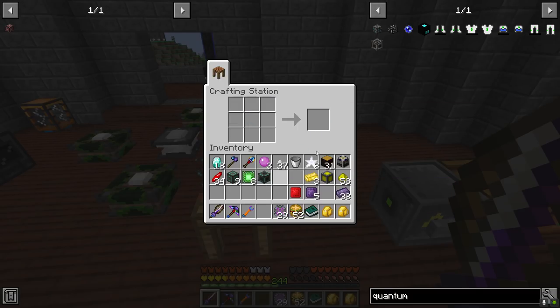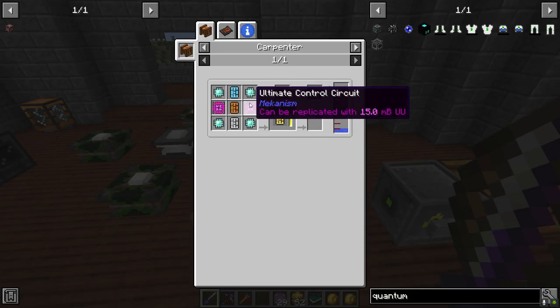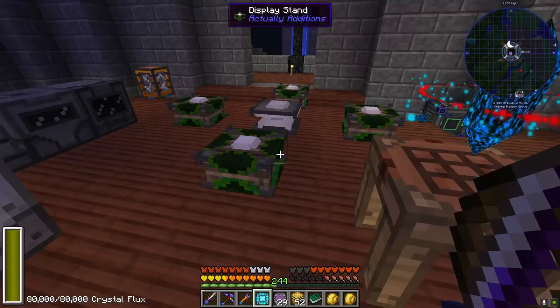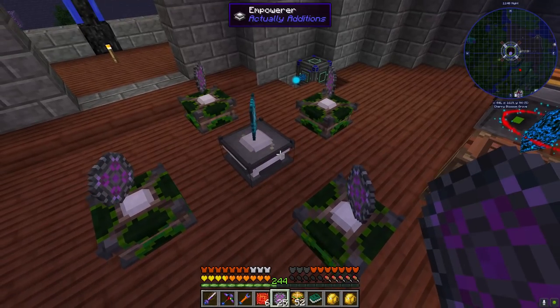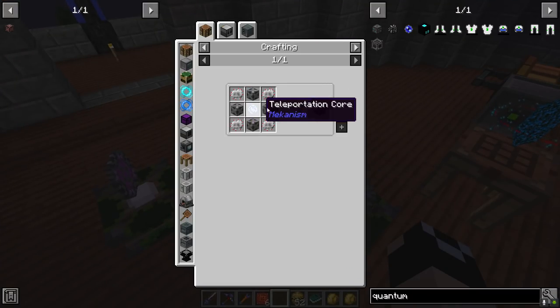That part's done. Now we just need the intricate circuit board. For this, the ultimate control circuit is going to be four atomic alloy with an elite control circuit in the middle. Then we take that with our four atomic alloys around it - I think I need to space them out one more block.